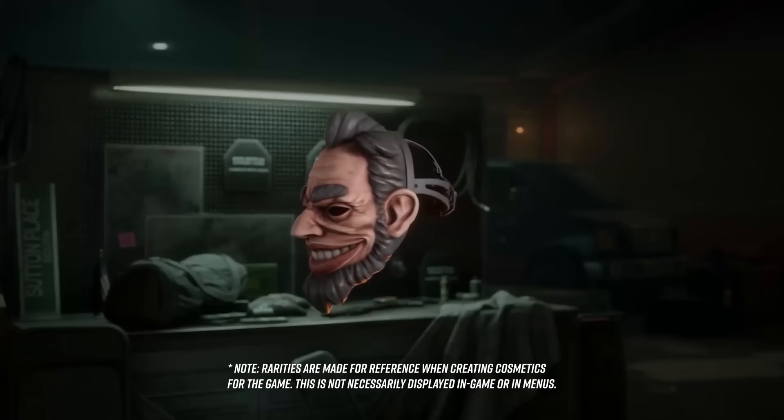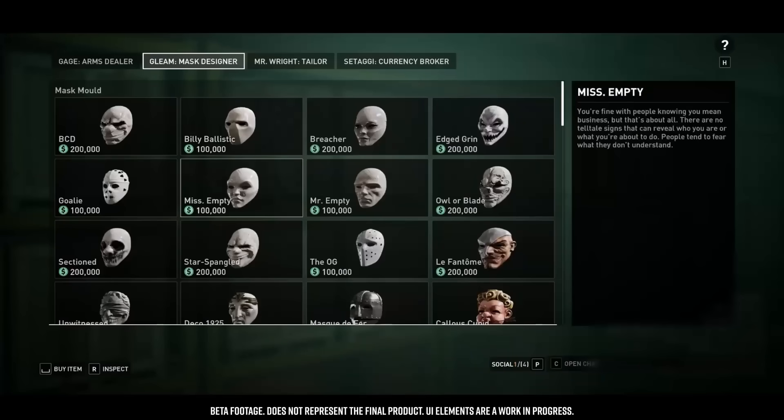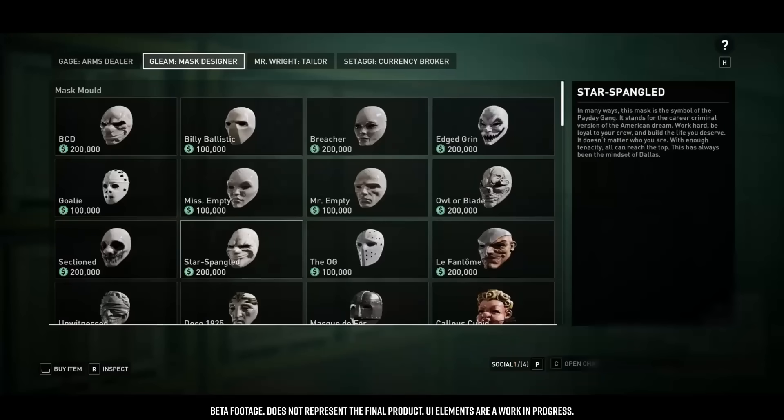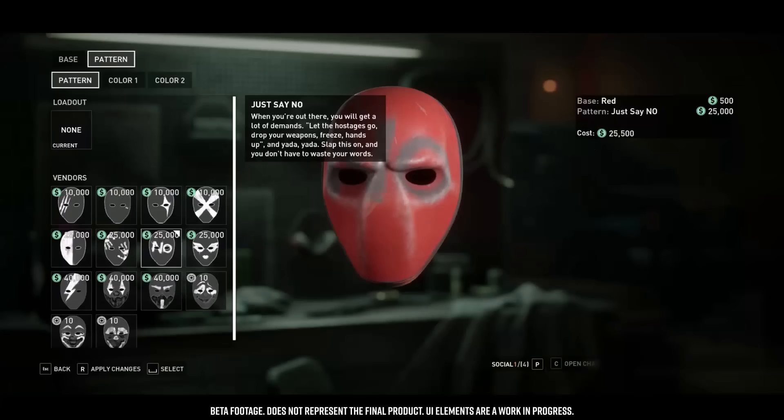I actually think it's quite easy to discern between the two at just a glance in the menus, with some masks appearing to be bare-bones faceplates that look cheaply made, whilst others are these ornate constructions that feel fully customised out of the box. I think this idea is intended to lean into the heisting fantasy of upgrading your look as you become a more prolific criminal, but in all honesty, I can see myself leaning towards these lower rarity options, as they're much more open to personal expression and choice of customisation.